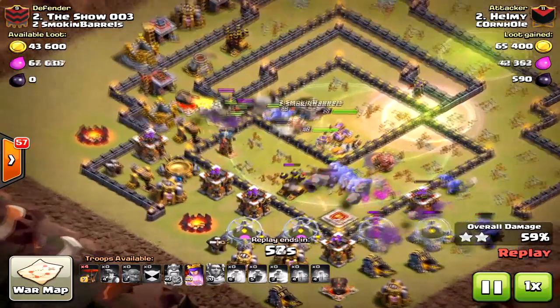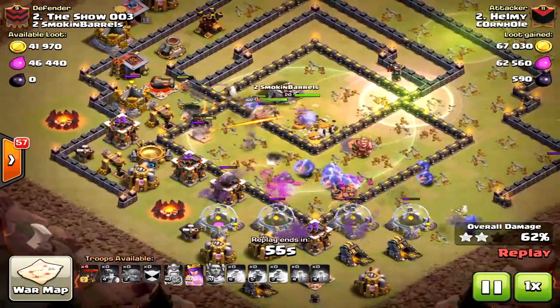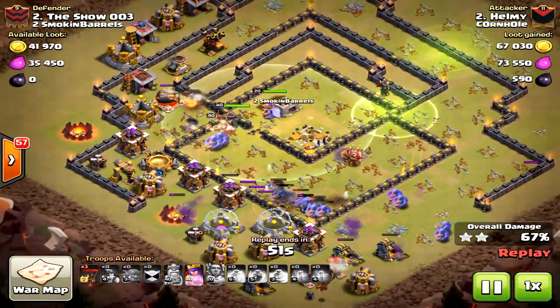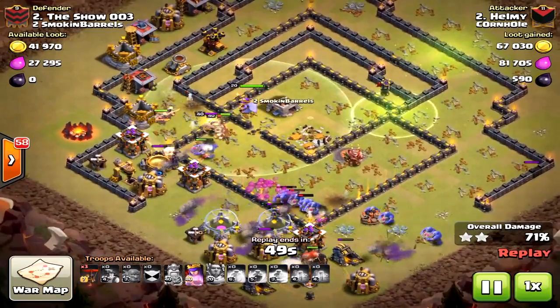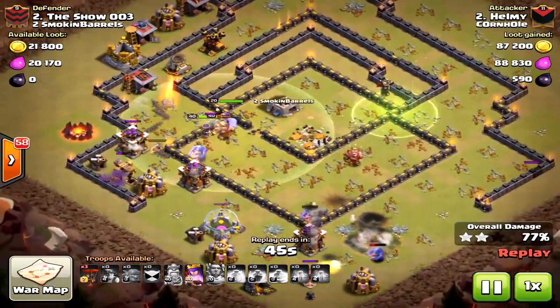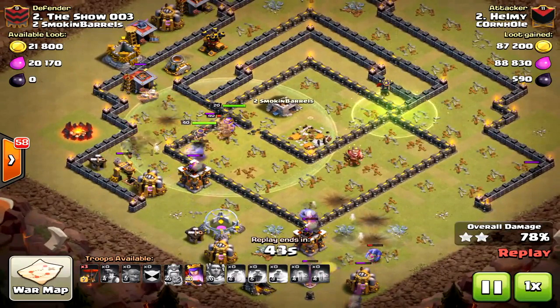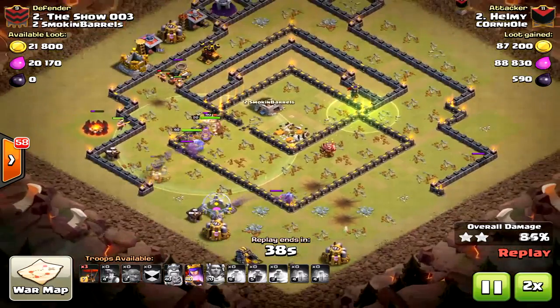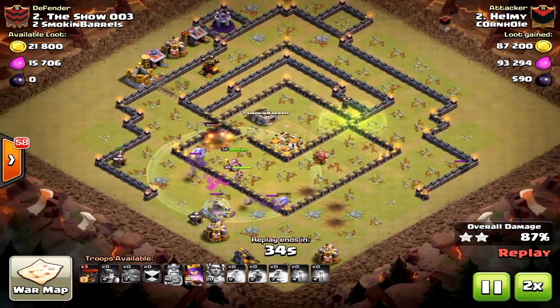Look how many bowlers are in the southern compartment and even further south. He's got his king and queen still alive, no healers on the map, and he's got three loons for the back end just in case any structures remain. He could have already dropped them but he's like, 'This raid is over, I don't even need to.' Amazing three-star!